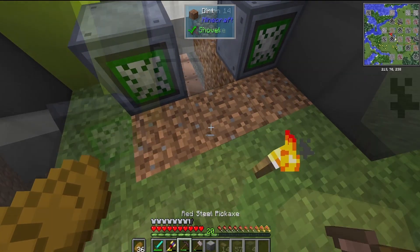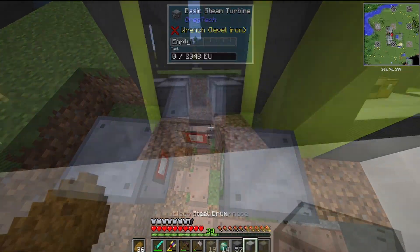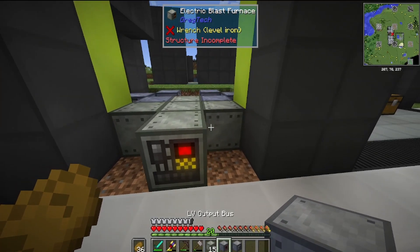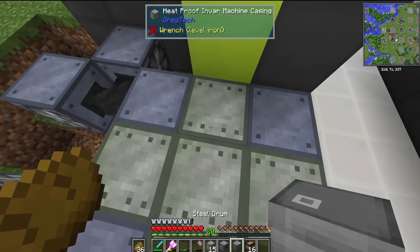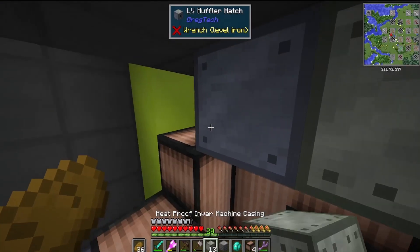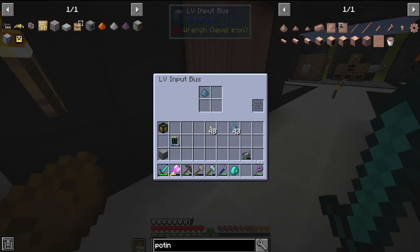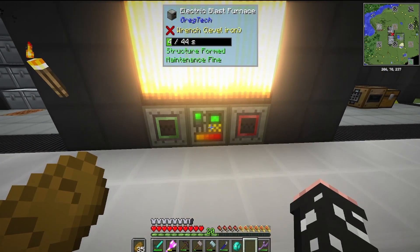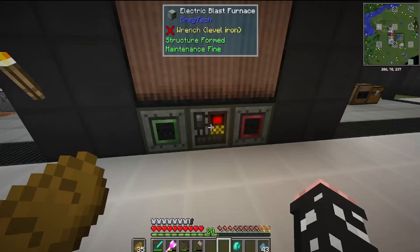And now we finally get to build the electric blast furnace. Place the controller on the bottom; coils are in the middle. The maintenance hatch I always place on the top; the muffler needs to go in the top middle. I put the input and output hatches left and right respectively. Now that the EBF is done, we're going to cook up our first piece of aluminium — it takes about 40 seconds, and the power definitely survives this. We get it in the end.